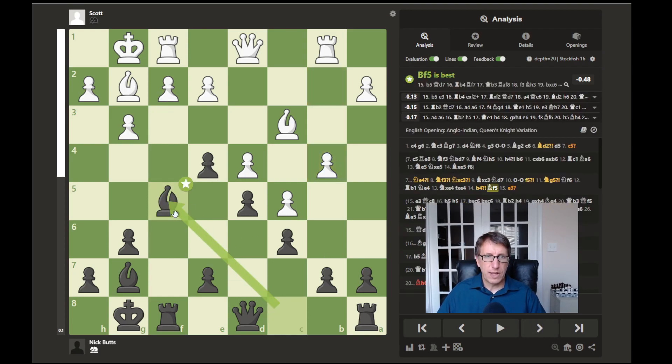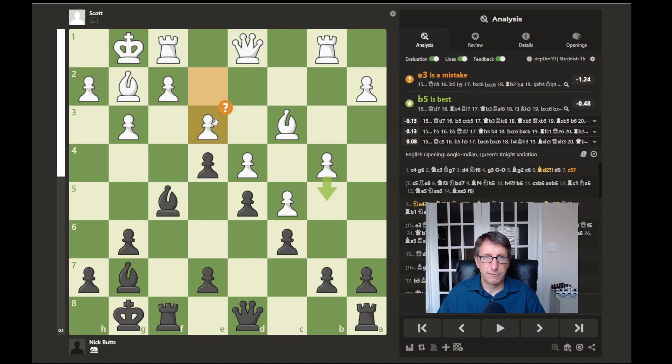I play bishop to f5, thinking I could push this pawn forward for a discovered attack on his rook, while also getting the bishop off the back rank. The computer prefers bishop to f5 to pin the pawn to the queen and fight for f3. Then e3 was played by white to prevent me from pushing the pawn with the discovered attack on the rook - and the computer says e3 was a mistake.